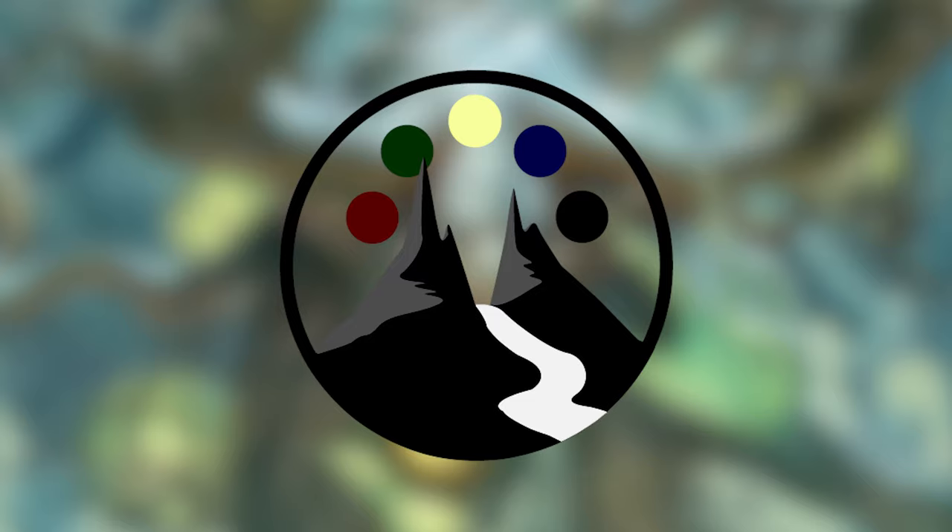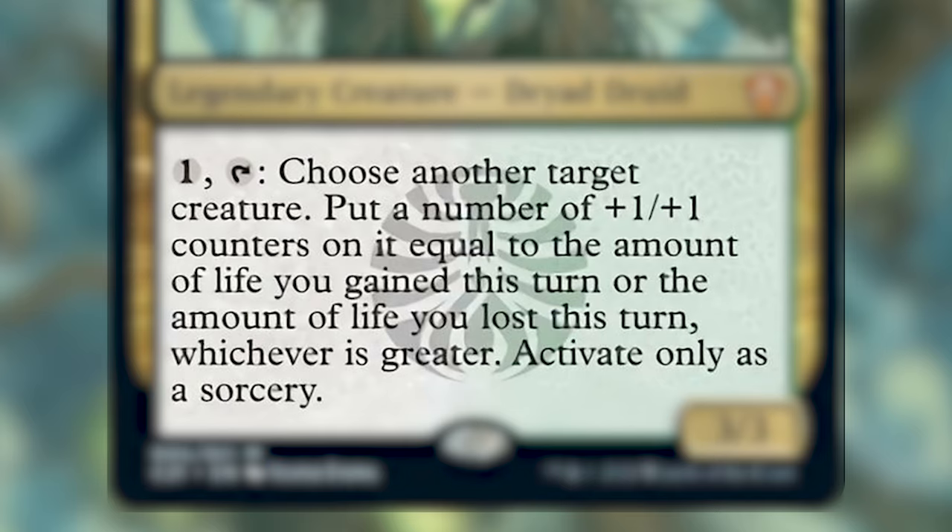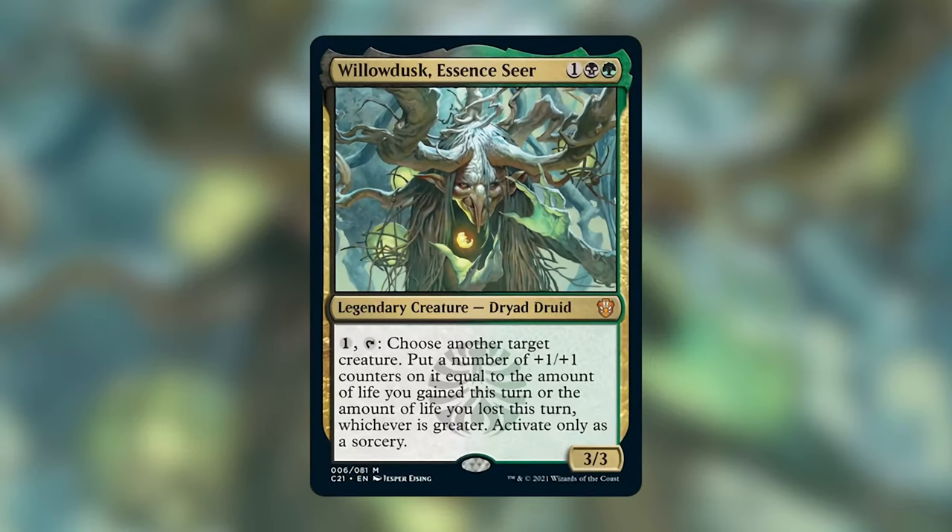Let's look at the face commander for this deck — it is Willowdusk the Essence Seer. She costs 1, a green, and a black. She is a legendary creature Dryad Druid and she has an activated ability that costs 1 generic mana and tap her. We can choose another target creature and put plus 1/plus 1 counters on that creature equal to the amount of life we gained this turn or the amount of life we lost this turn, whichever is greater, and we can only activate this as a sorcery. It's a little disappointing we can't use it at instant speed, but I still think Willowdusk is a super viable commander even at sorcery speed.